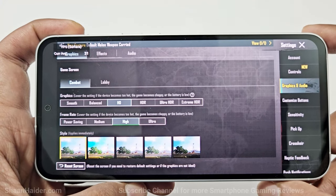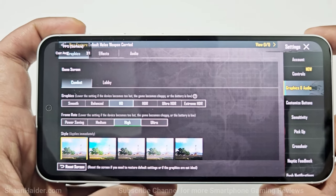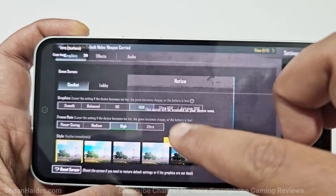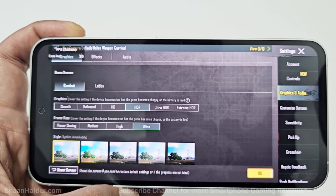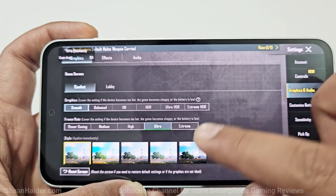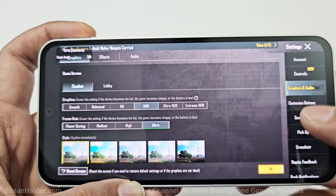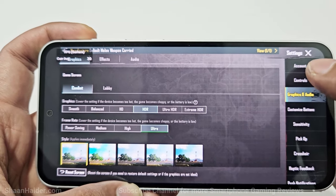Here in the graphics settings of PUBG Mobile, you can see by default HD is selected for graphics and High for the frame rate. I can select HDR graphics quality — Ultra HDR is not available. With HDR I can select Ultra frame rate as well. If I go to Smooth then Extreme frame rate gets enabled. So I will play the game on Ultra frame rate with HDR graphics quality and then with Smooth and Extreme to see how much FPS we get in both of these settings.